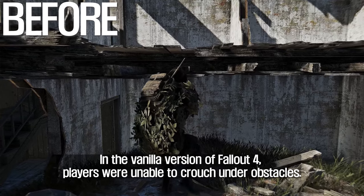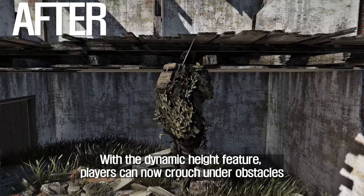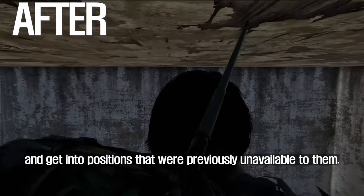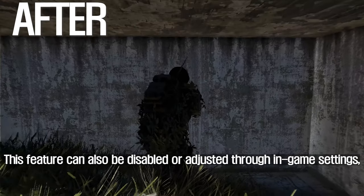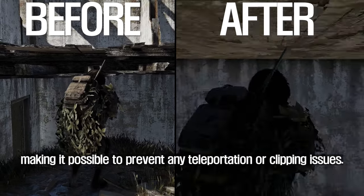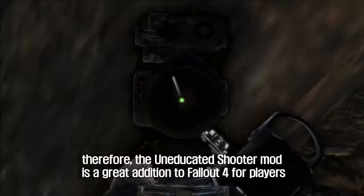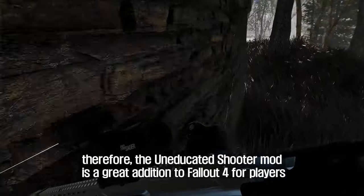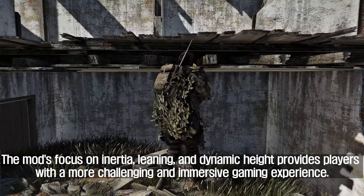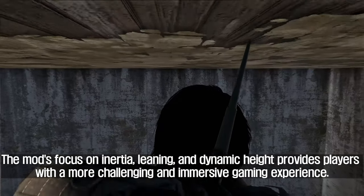In the vanilla version of Fallout 4, players were unable to crouch under obstacles. With the dynamic height feature, players can now crouch under obstacles and get into positions that were previously unavailable to them. This feature can also be disabled or adjusted through in-game settings to prevent any teleportation or clipping issues. The Uneducated Shooter mod is a great addition for players who want to add a new level of realism, with its focus on inertia, leaning, and dynamic height.